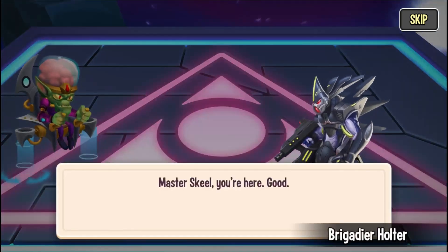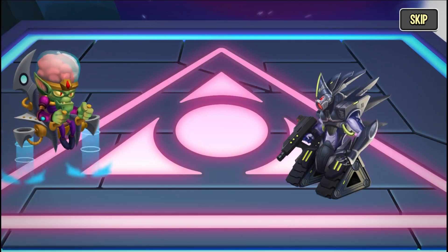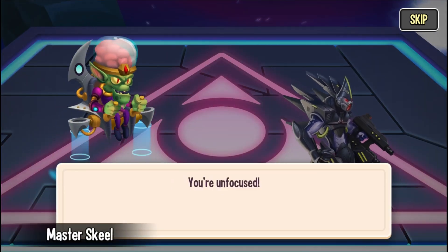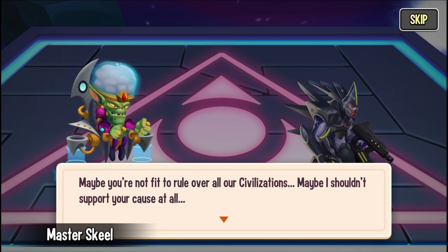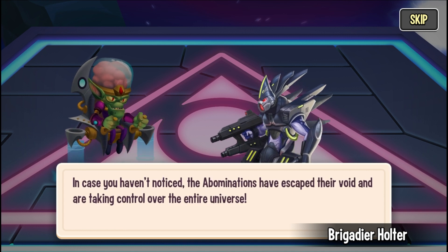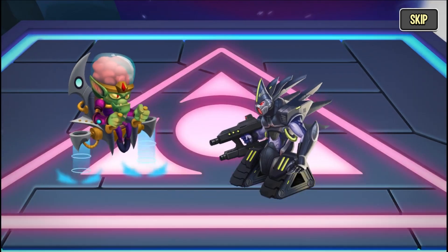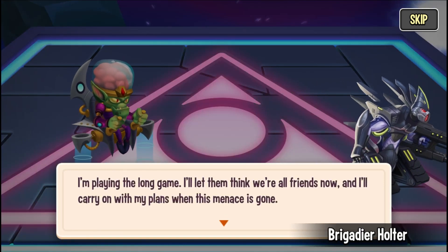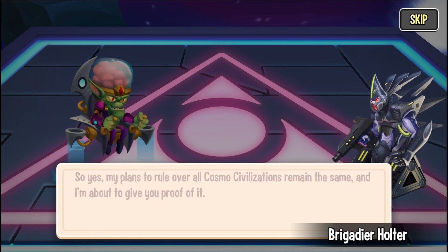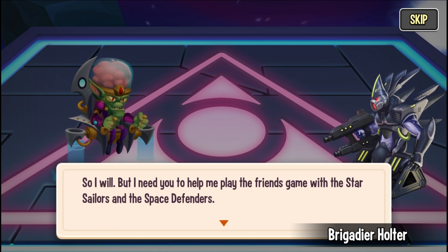Holter: At last, Master Skill, you're here. Good. Let's get down to work — we already talked about this. We have an empire of cosmos civilizations to build. Skill: That's not what I'm here for. I need your help with something else. Holter: Are you serious? I've been waiting for this. You're unfocused. Maybe you're not fit to roll over our civilization. Skill: Maybe we need to at least pretend that we care a little. The Abominations have escaped their void and are taking control over the entire universe. If we don't collaborate, we won't have any civilization to roll over. I'm playing the long game — I'll let them think we're friends for now and carry out my plans when this menace is gone. I need your help to play the friends game with the Star Sailors and Space Defenders.